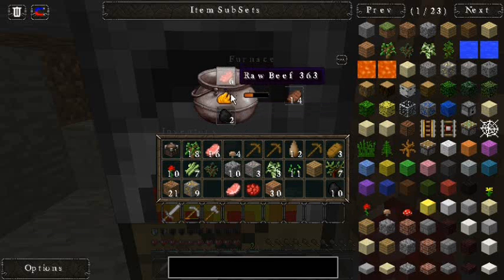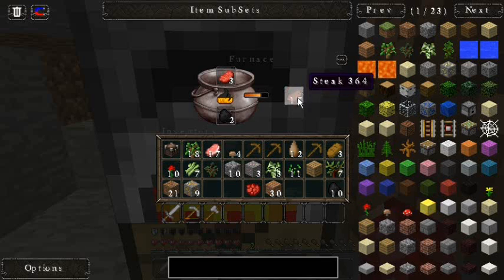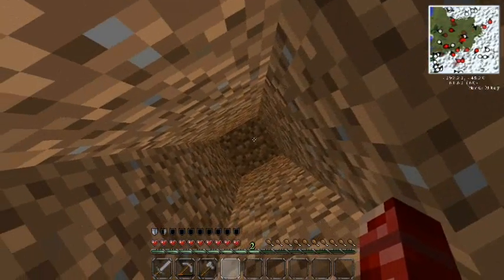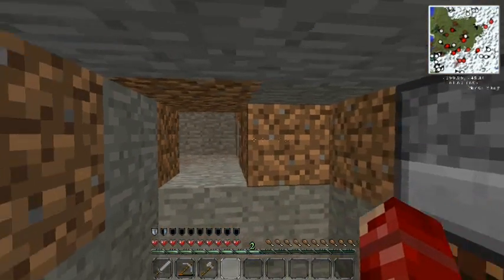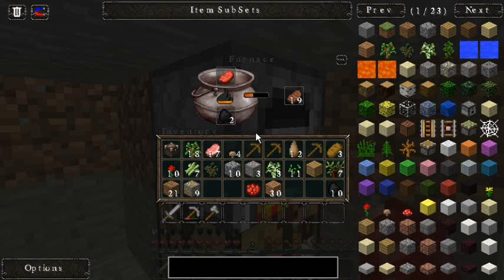These two pieces of charcoal will cook up all of that, and we'll have the sixteen raw pork chops turned into regular pork chops. Then I'll use that last oak wood plank to cook up the last pork chop. While we're waiting for daytime anyway, I know you're probably bored waiting on that. I mean we could go exploring, but I don't have mob griefing turned off so Endermen will be moving dirt around on us.